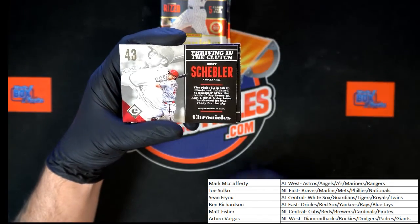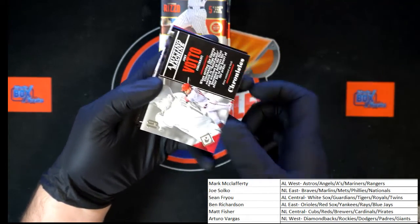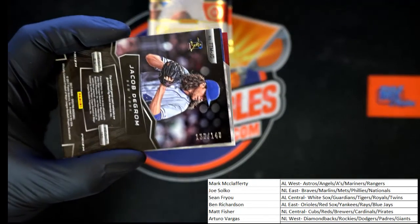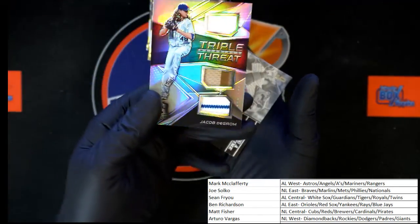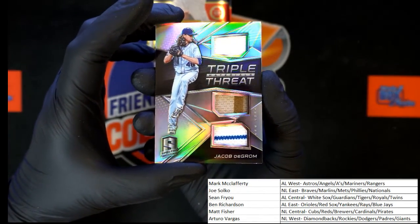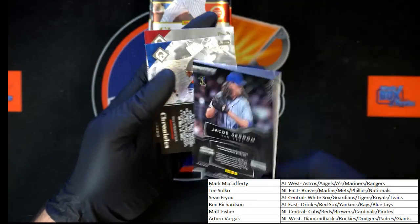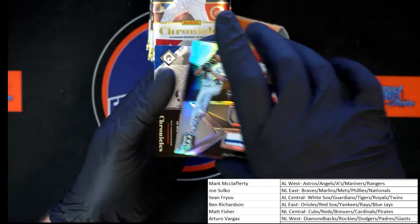Scott Shubler, Cincinnati. We got Joey Votto for Cincinnati — a hitting machine. J.D. DeGrom, and let's get a little zoom on this — 136 of 149 right there. Look at that — a very nice triple relic. You got the pinstripe — is that the Veterans Day uniform? That's pretty cool. That's going to the Mets, New York Mets — NL East. Joe S, that one's going to you. Congratulations, Joe S.